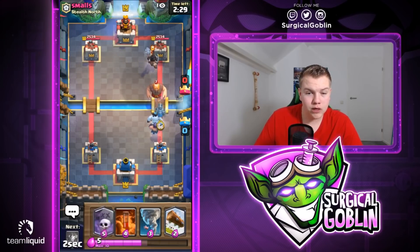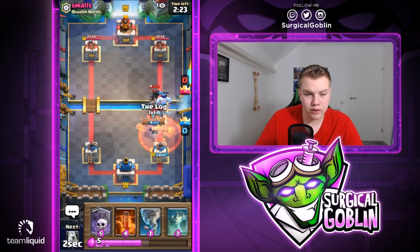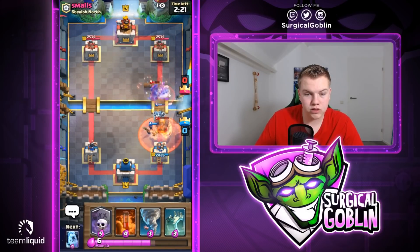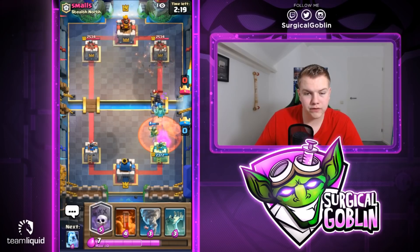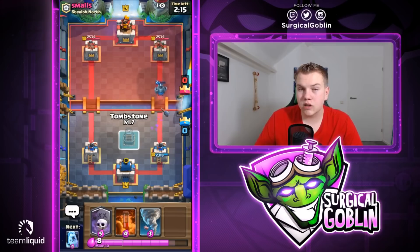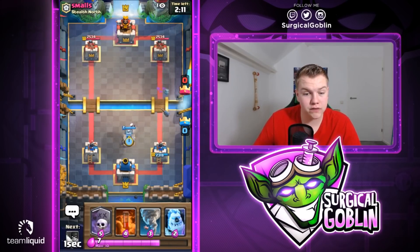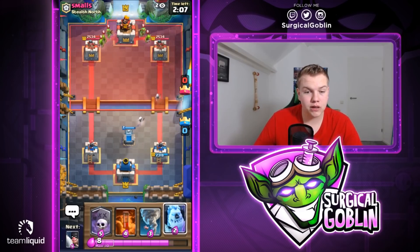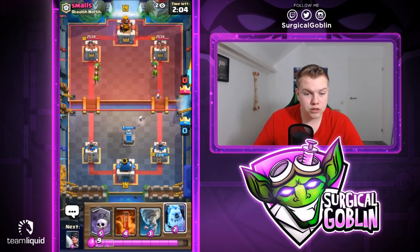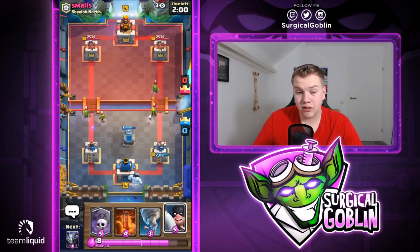I really hope for balance changes soon. I go with a Mega Minion for extra DPS and he goes with a Poison on our units. We might be able to go with a Graveyard depending on whether the Executioner stays alive — looks like it dies, so I won't go with a Graveyard. It's too risky, especially since he might have a Giant Goblin Gang variation. There's his Goblin Gang — I'd rather play it safe.